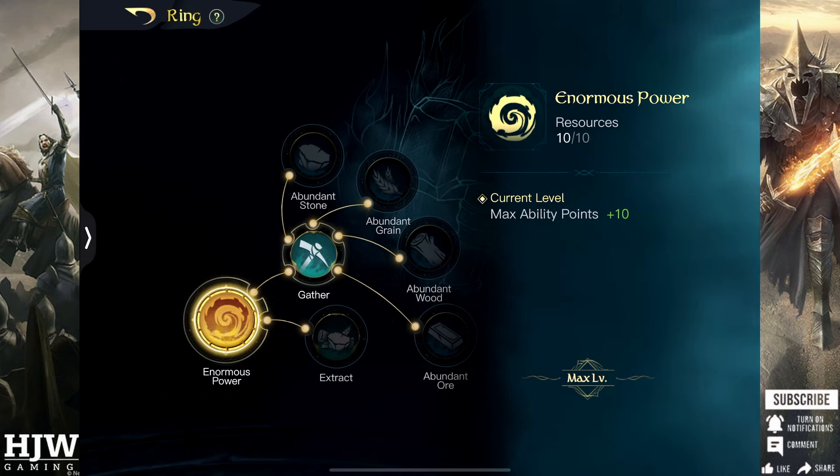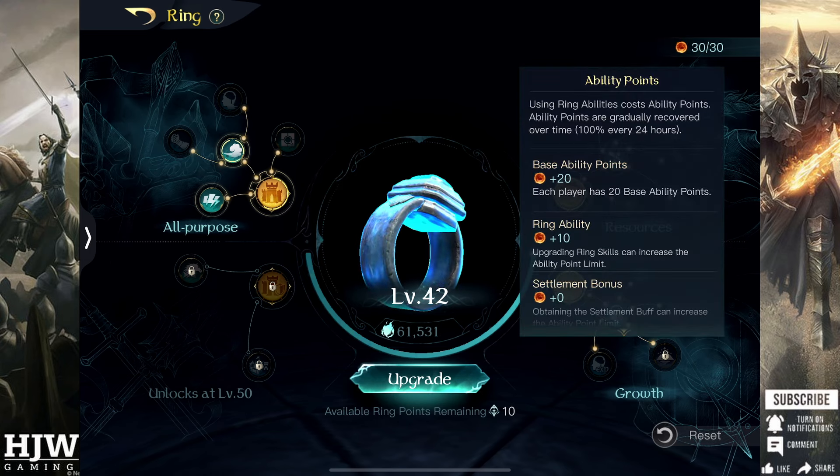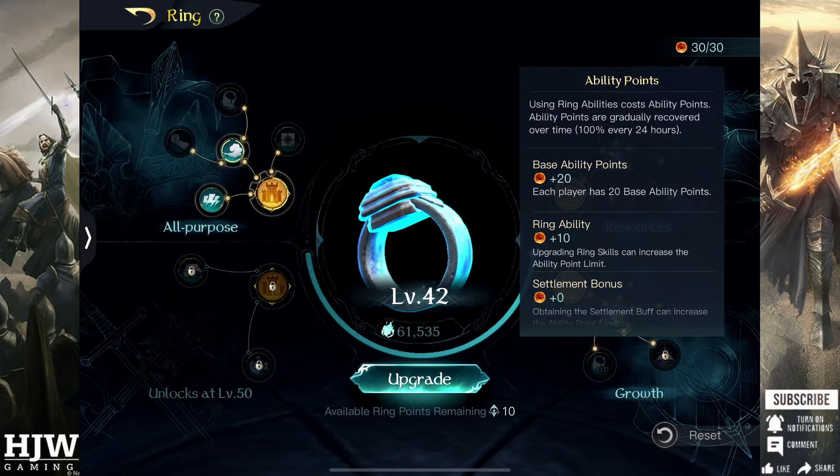Once your ring reaches level 10 you will unlock the top right skill tree and this begins with Enormous Power. Enormous Power is an excellent ring skill that you should increase to the maximum of 10 as soon as possible as it increases your ability points by one for each ring skill point you put in.